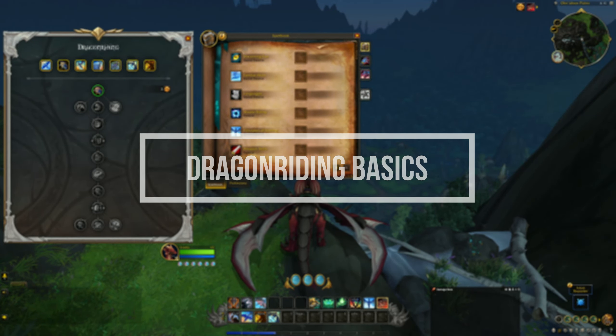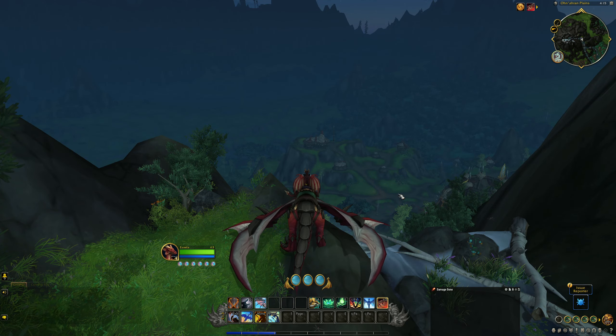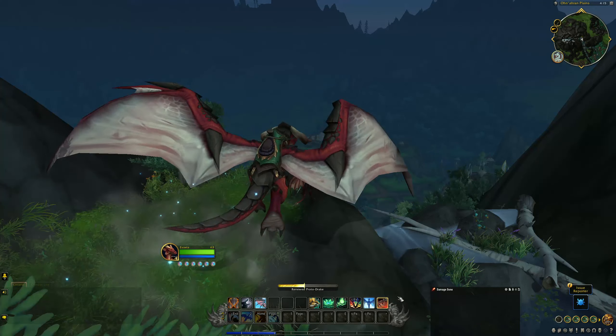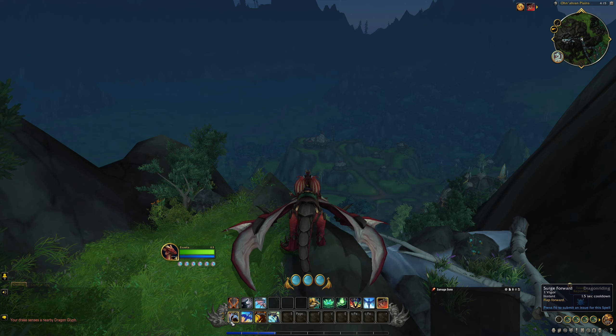Dragon Riding mounts will be in your mount journal and you can keybind them as normal to summon and dismiss them. Once mounted, you'll have your action bars replaced with Dragon Riding abilities, which at first will be your basic abilities.